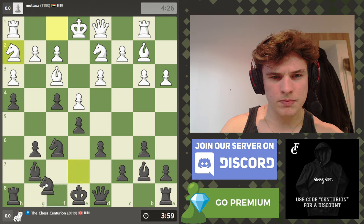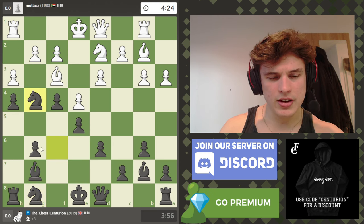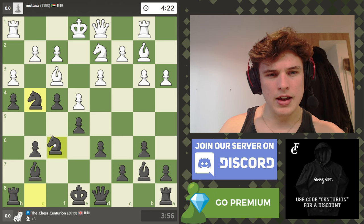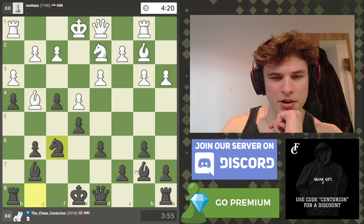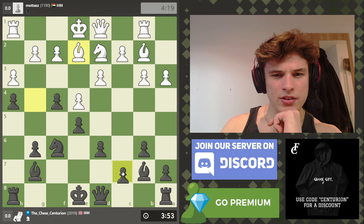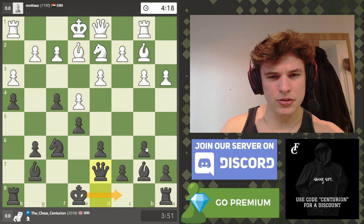Let's go knight e to g8. These types of closed positions can be very difficult to navigate because it's not obvious what you should be doing really. I'm going to go knight f6 — I can always drop this bishop back if I want to. I'm going to go queen d7.